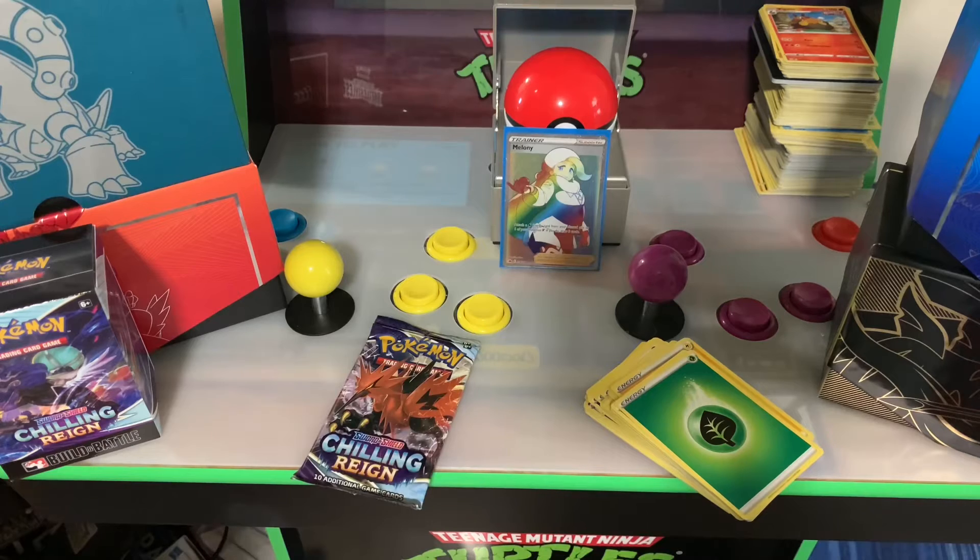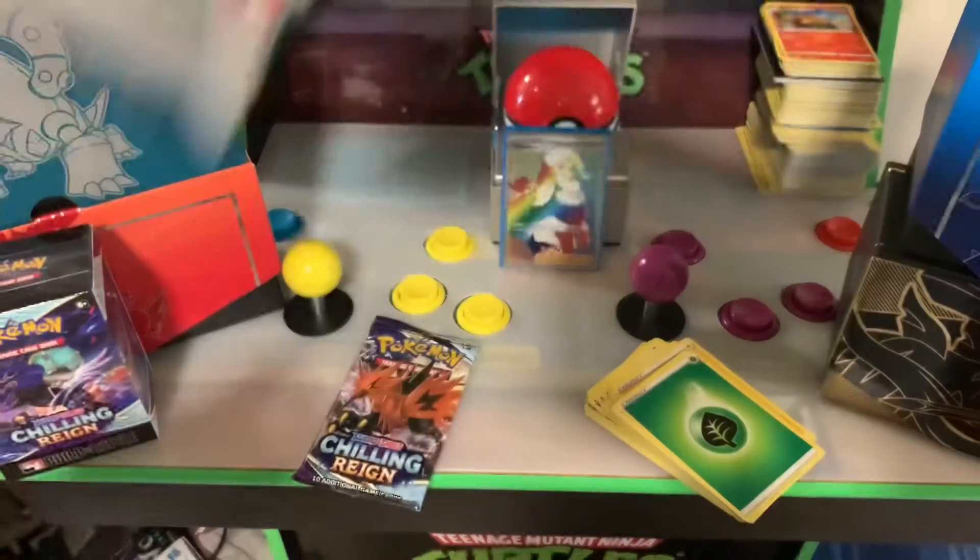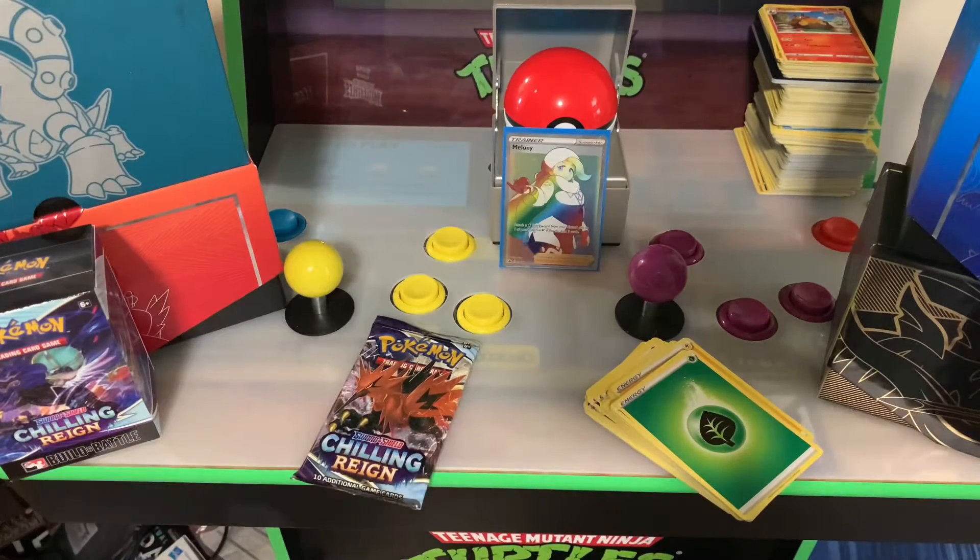Ice Rider Calyrex — bring on the ice! Articuno's right over the back — which Articuno is ice and she's an ice ice dragon. So Articuno's right — oh it's white! Spanks into the night — might need to get spanked tonight.